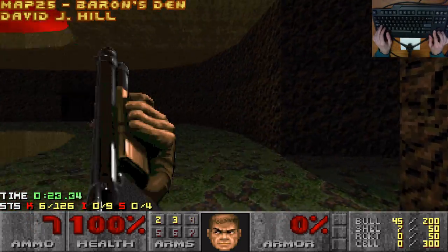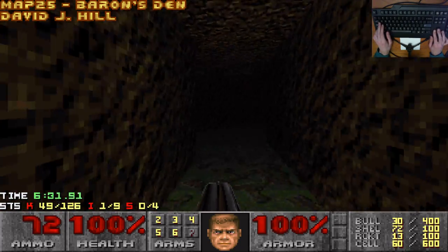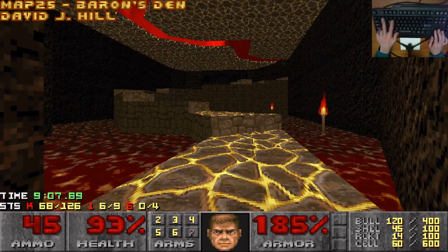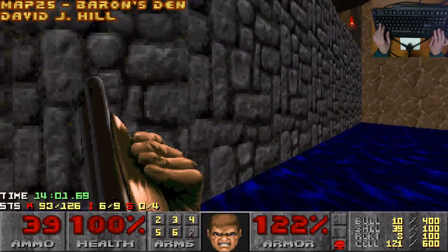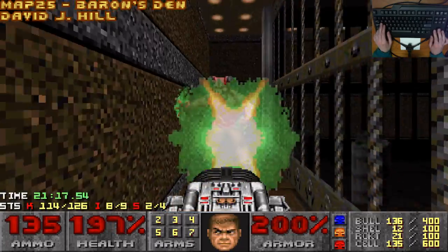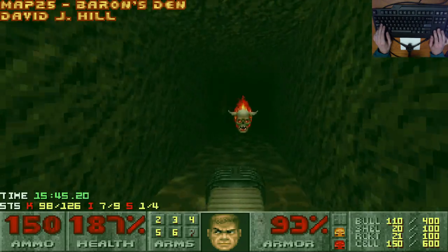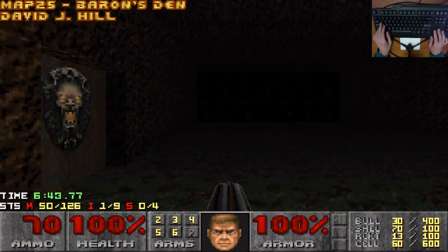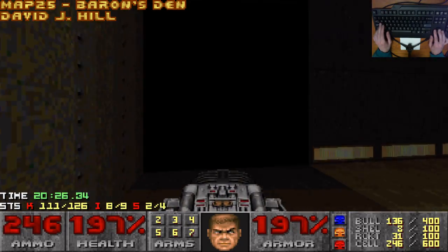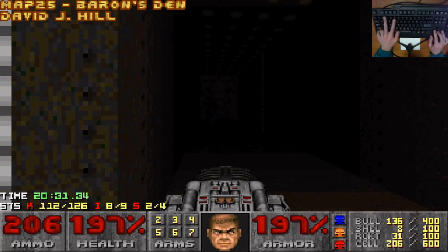In the same way that the run from 9 to 14 was a run of gems, 22 to 25 is a run of turds. Baron's Den refuses to let up on the narrow windy passages, although this time they are interspersed by several larger set pieces. I feel like David Hill has some cool ideas for combat set pieces and his execution almost does them justice — a couple of traps are total BS though, and the narrow passages break up the action too much. The visuals are also some of the crudest outside of Habitat. With better visuals or less narrow passages this could have got a thumbs to the side, but they're there and so it is a thumbs down.